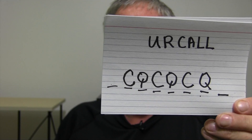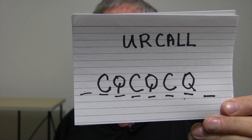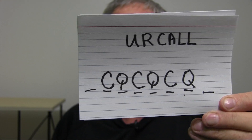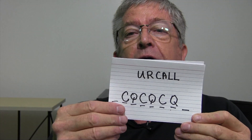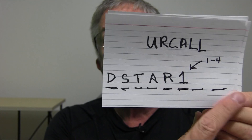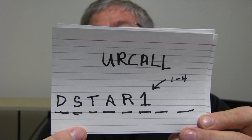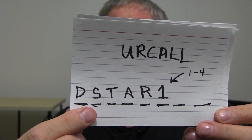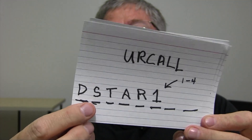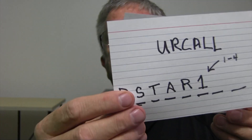Another UR call that you have to have is CQ CQ CQ. Remember, when you go to these different reflectors and repeaters — and I'm only demonstrating with a hotspot — CQ CQ CQ means you can talk. That means you're talking. There's another UR call: D-Star 1, where you don't use the last two fields. You can use D-Star 1 through 4, and that's for a Quad Net, which has D-Star, DMR, and Fusion all hooked together. If you're hooked up to one, you're hooked up to all.